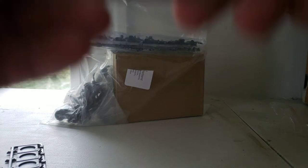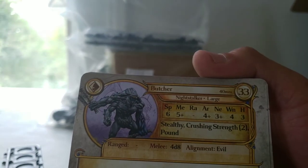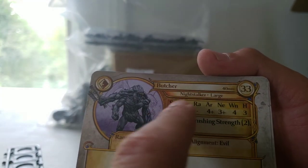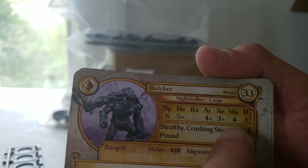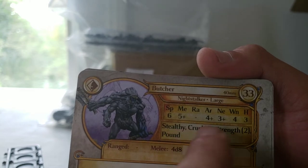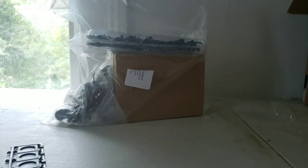Now on to the Butcher, which is another 40mm — one of the large models. It costs 33 points. Speed 6, Melee 5+, Armor 4+, Nerve 3+, 4 Wounds, Height 3. It's got Stealthy, Crushing Strength 2, and Pound. And it rolls 4d8 in Combat. You get only one of those cards, but we get 3 of the models.